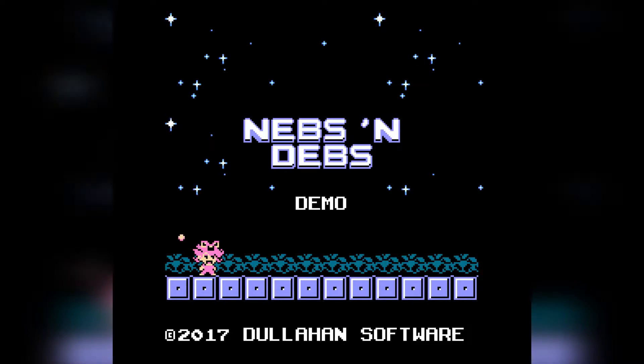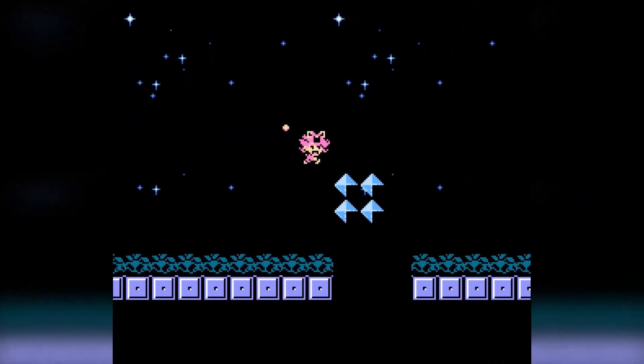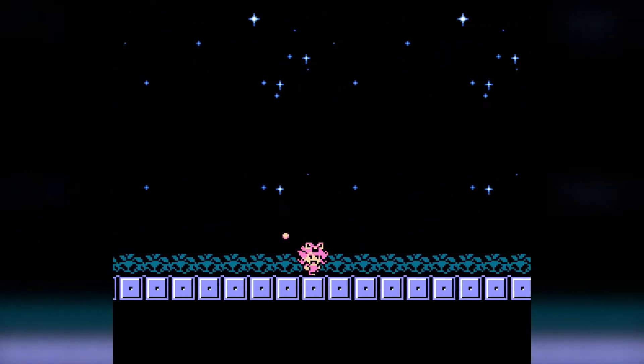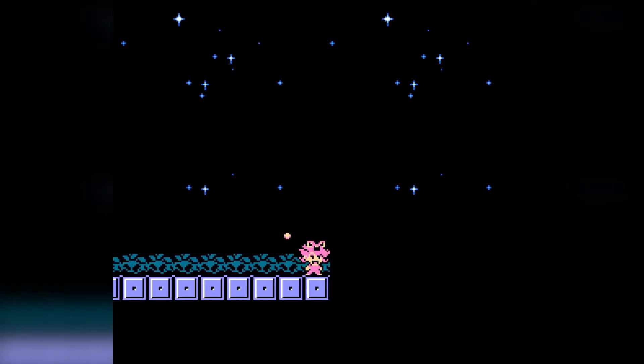Welcome back and thank you for tuning in to Demo Corner. Today we're taking a look at a new NES game called Nebs and Debs. It's a platformer for the NES, created by Dullahan Software. This consisted of Chris Cacciatore doing the art and programming, and Richard Armijo on music.